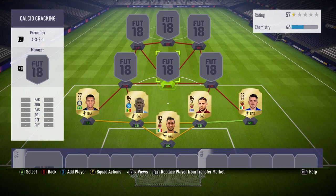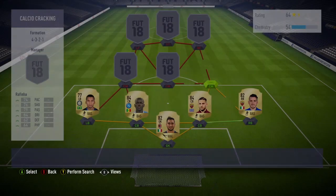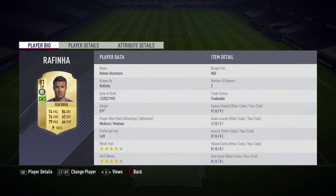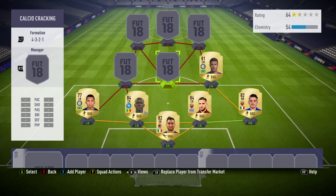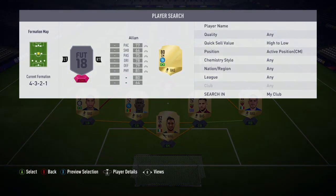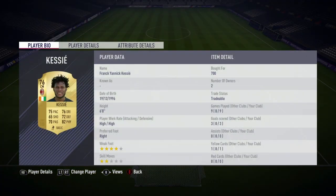In the midfield, at right CDM we have Rafinha — it's his transferred card. Five foot nine, four-star skills, four stars, pretty good for 850 coins. His dribbling is good, he's quick, and he can pass, which is what you need in a midfielder.